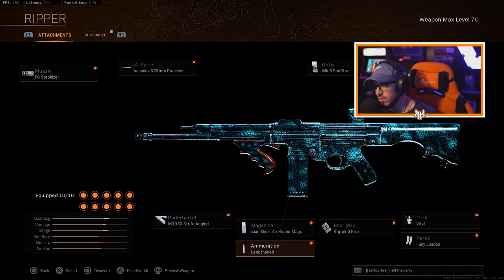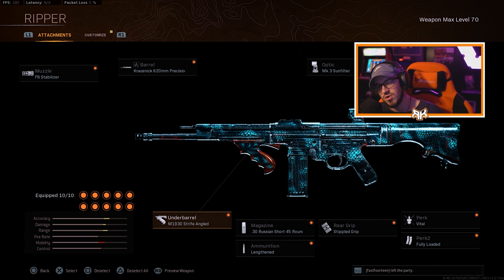The Russian Short 45-round mags is the key to this setup — trust me, guys, use this. Lengthened for better bullet velocity, and you have the M1930 Strife Angled under barrel. Try this setup out, man. The torso to headshots — this thing is literally like a three-shot kill. It's unbelievable. That may seem weak if you hit them below the torso, but just aim higher and you will literally delete your enemies.